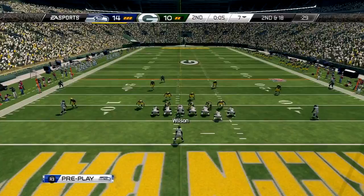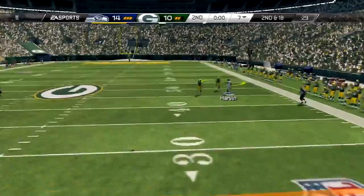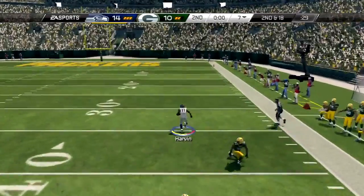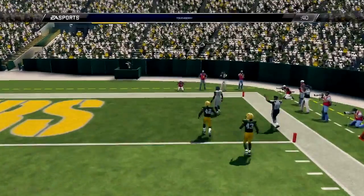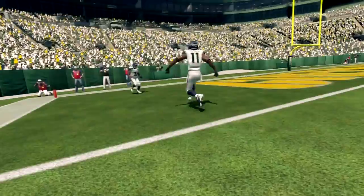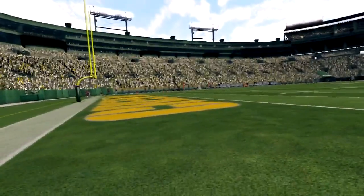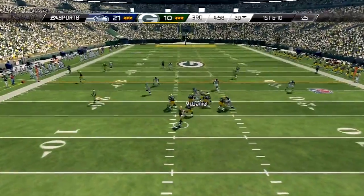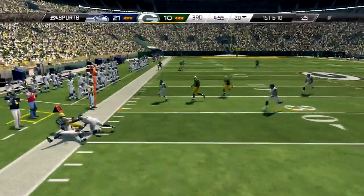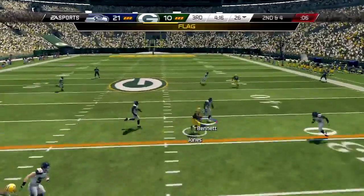I send Sidney Rice and Percy Harvin on streaks — there are a couple of seconds left in the half. I just bomb it with Russell Wilson hoping for a miracle, and Percy Harvin catches the ball and takes it to the house for six! What a crazy Hail Mary — probably one of the sickest plays I've ever done in Madden history. I was screaming when it happened. You see Pete Carroll and Mike McCarthy having pretty much the same reactions as they did week four last year when the Packers played the Seahawks.